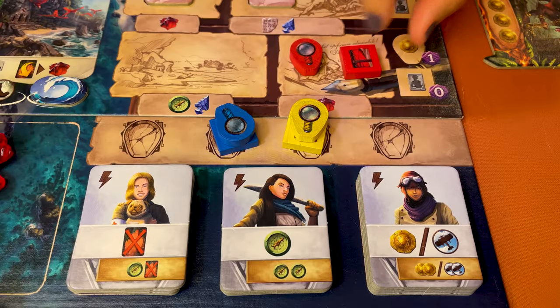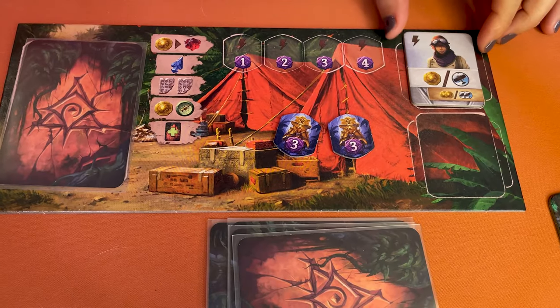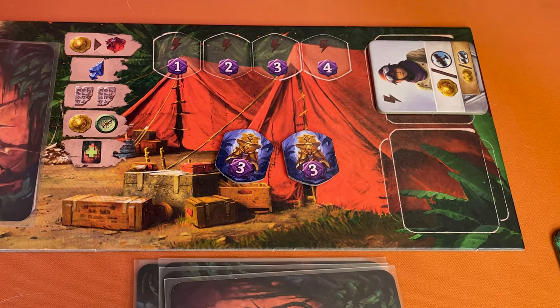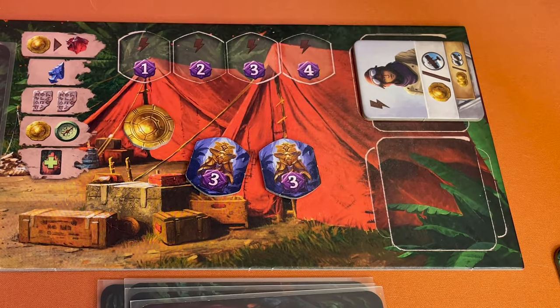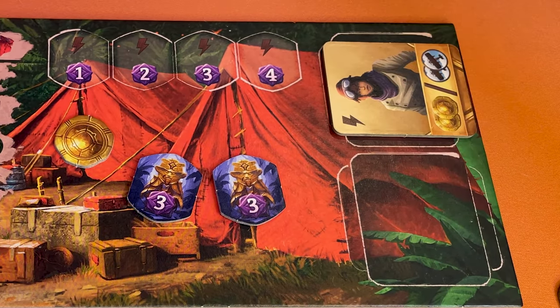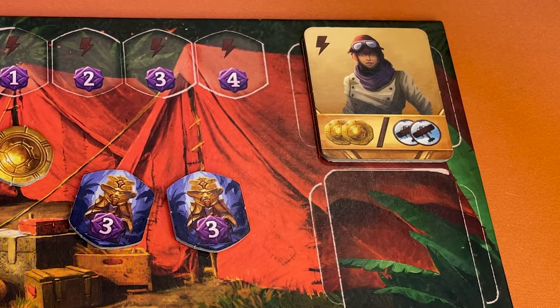Now let me explain how the assistants work because they're pretty powerful. When you gain an assistant, pick it from the bottom of the research track. Place it on your board, silver side face up like this. When you use its power, turn it 90 degrees like this and collect the benefit. When you upgrade an assistant, flip it to reveal its golden more powerful side. If you've already used the silver side, refresh it when you upgrade it.